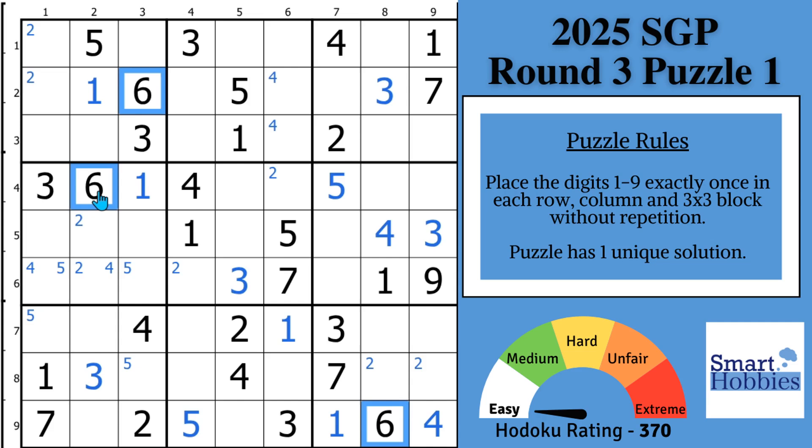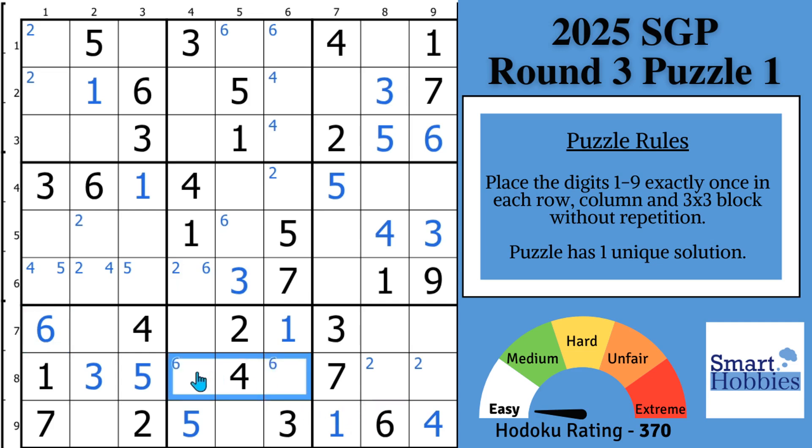Moving on to the 6s. With this 6 and this 6 coming up, there's only one place for a 6 in block 3. And then with those 5s, you can solve for a 5 now in block 3. Moving on again with the 6s: in block 7 because of these two 6s, solve this cell for a 6, which displaces that marked 5 — so you can solve that for a 5. And now with these 6s, two places for a 6 in block 2. With this 6 cutting across, two places in block 5, and with these two 6s, two places in block 8.